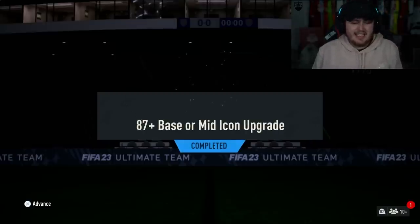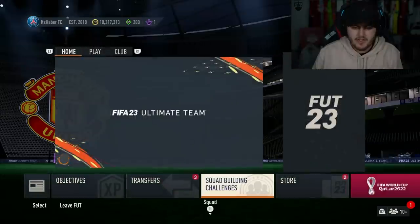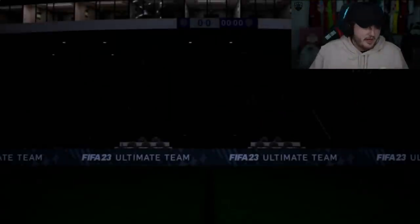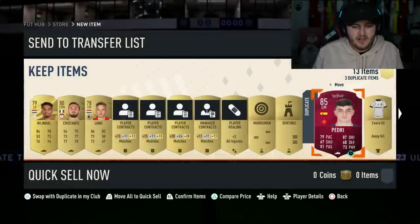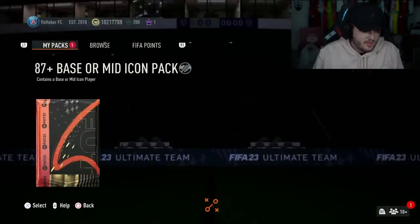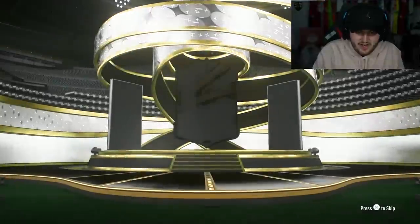On to the next 87 plus base or mid icon. First one was Sanchez — not ideal. There are just some icons in the game that are a bit boring. Some of them are pretty good but just boring. I want to get an exciting nation — a Cruyff, a Gullit, an R9, something flex-worthy. You don't want to get a boring English icon or Mexican icon. Come on, big nation EA, please!